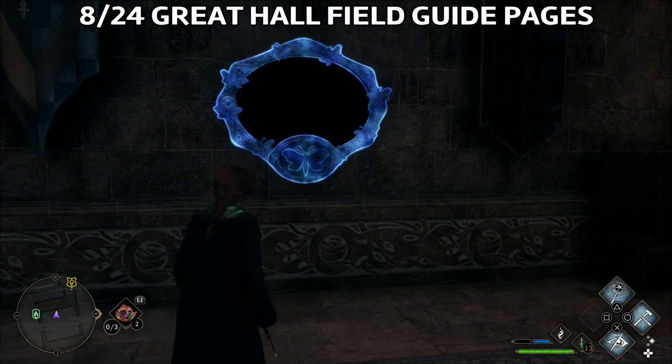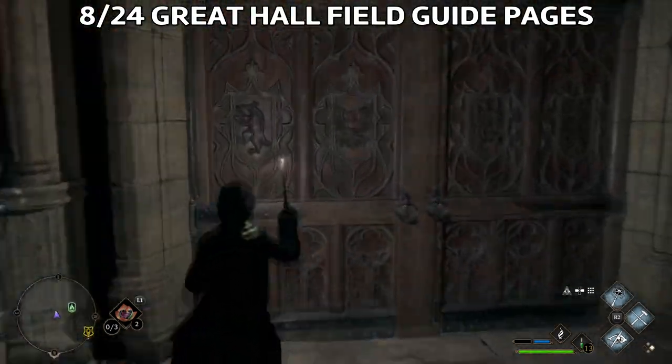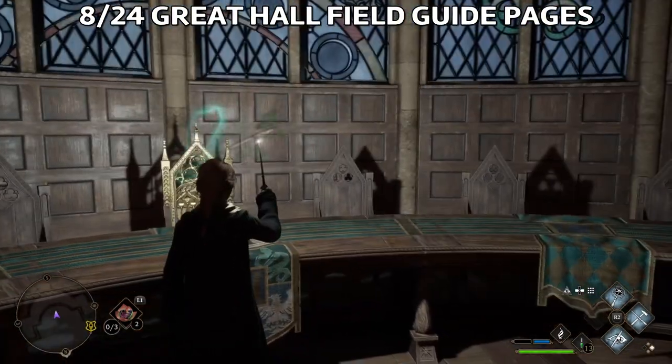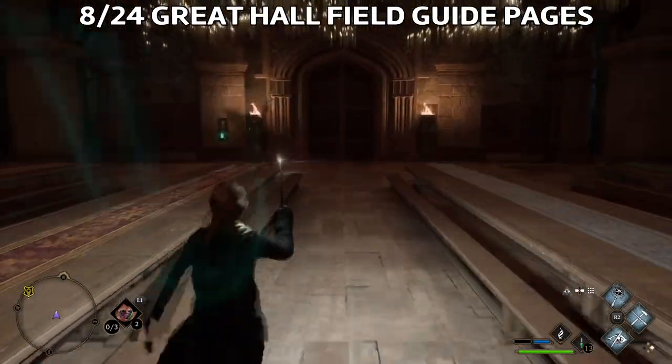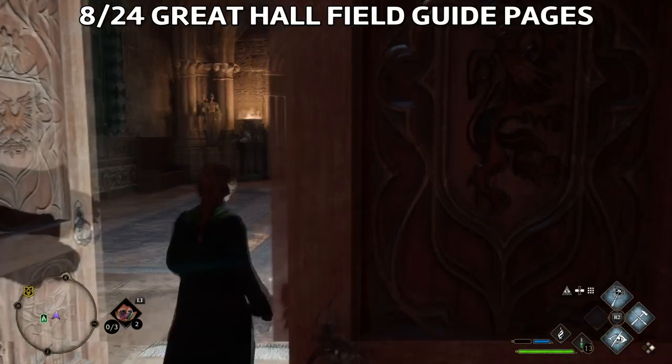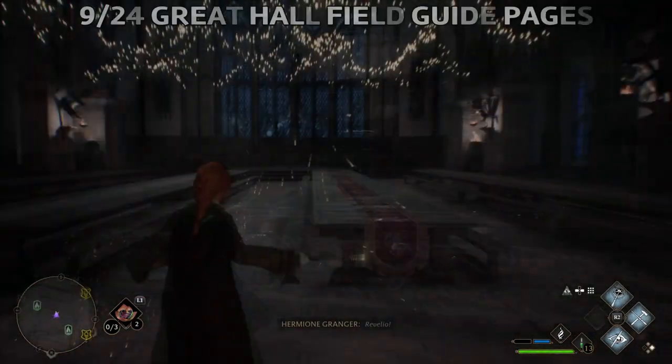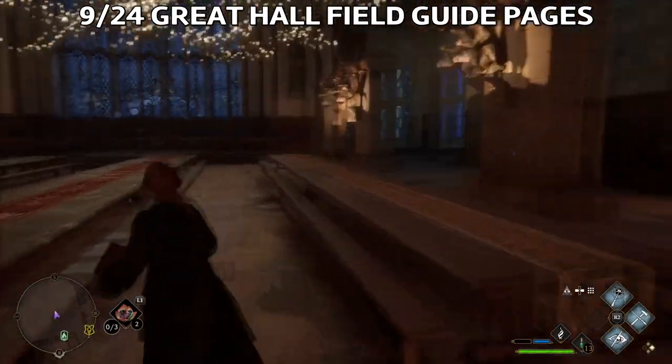Next, go back to the Great Hall and cast Lumos in the mirror here. Then go back into the Great Hall, get the Butterfly, come back to the mirror, and leave it with Lumos — then you can collect a field guide page.